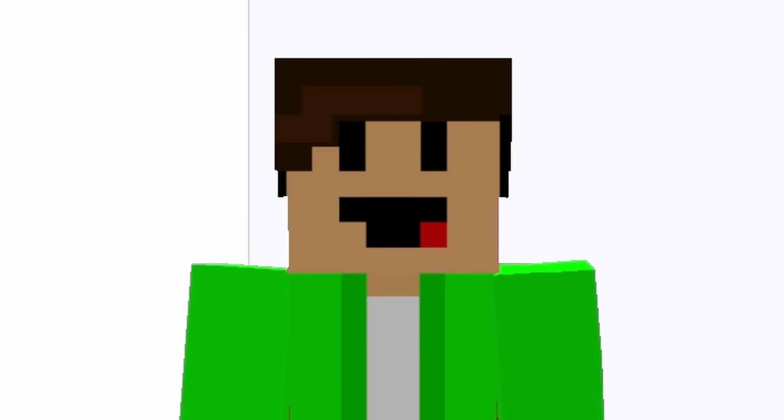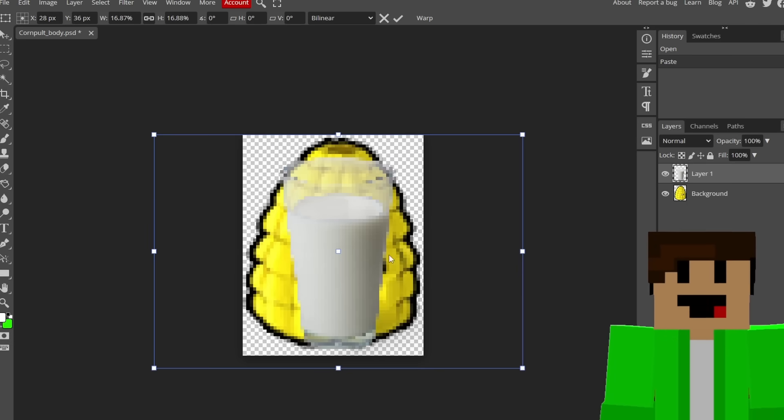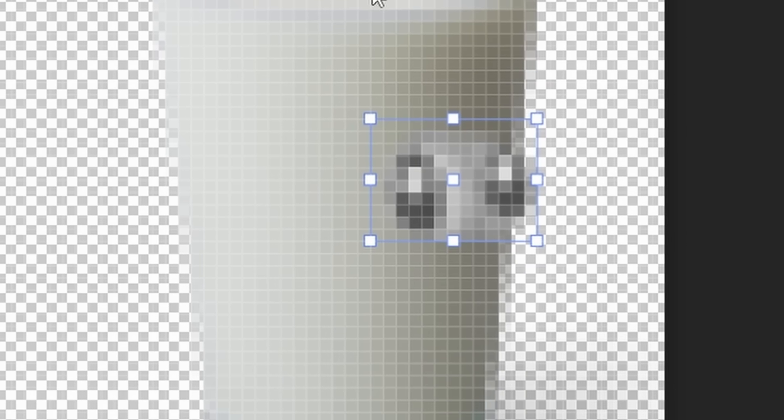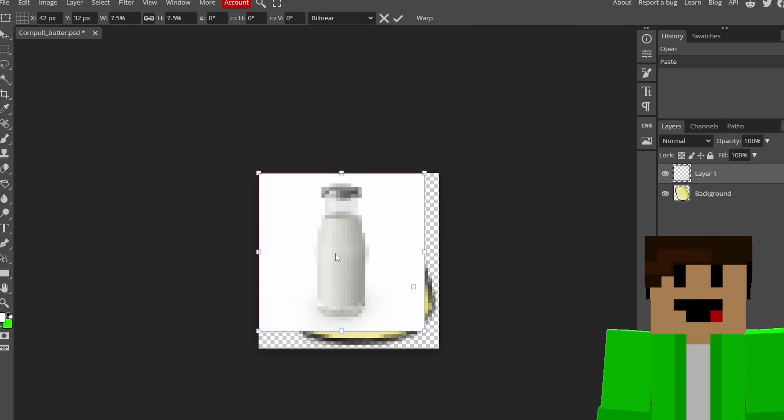Next, let's Google translate the cornpult — Milkstring. What if we run with milk? It's a nice glass of milk — check this over the cornpult. Cornpult milk! And for the giant butter that the cornpult throws, I'm going to use a little bottle of milk.